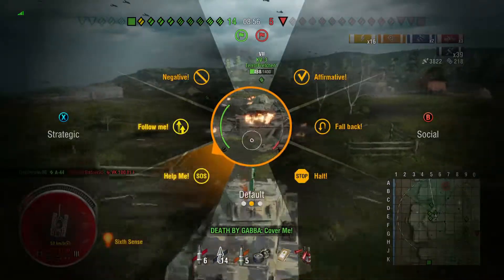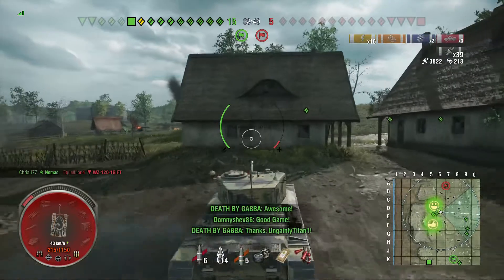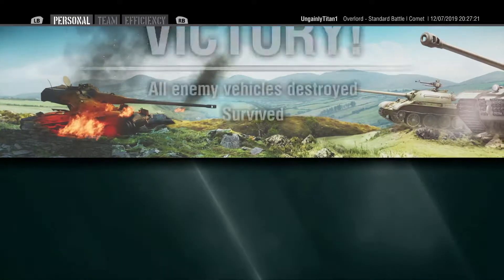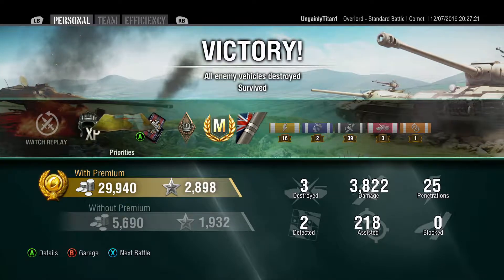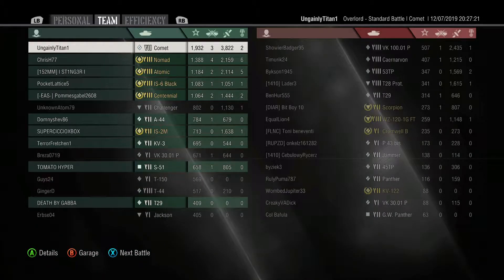We finish up with 16 criticals — that must have been a lot of module damage. This is a standard crew. Anyway, 3,822 direct damage done, 39 ribbons — 7 or 8 of them from fire damage to a tank earlier on. That seems to be the final result. It gives us an ace tanker. I think it gave us a damage standing around 87, nearly 88% of the time, although we fell back from that. We came number one in experience, and our team actually did pretty well — the top players all got pretty high damage scores posted.